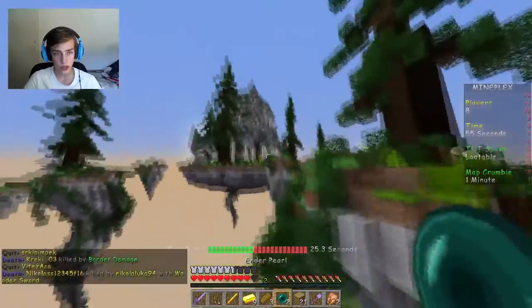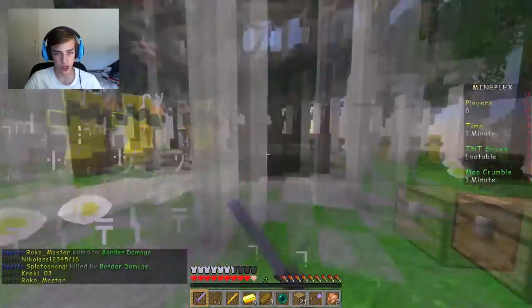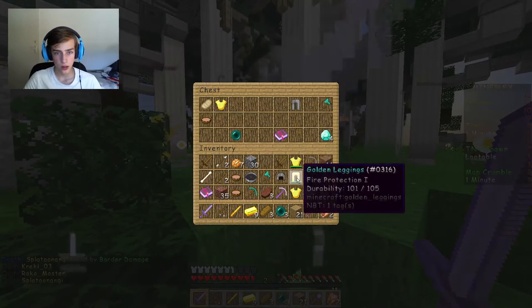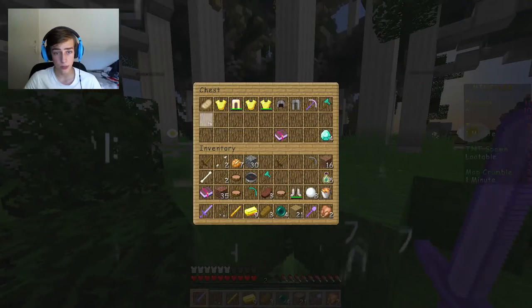Let's go to mid. I actually just noticed the ender pearls changed - you no longer have that buggy stuff where you teleport behind the ender pearl, because that was always annoying. That's a lot of swag! Protection 2 - that's better I guess. I got another ender pearl.